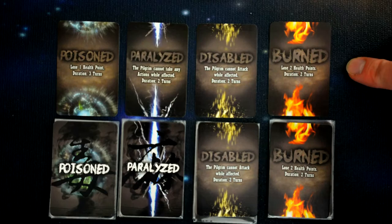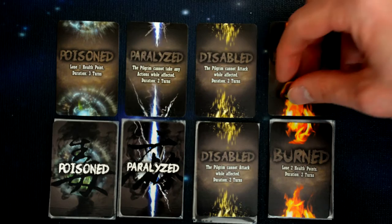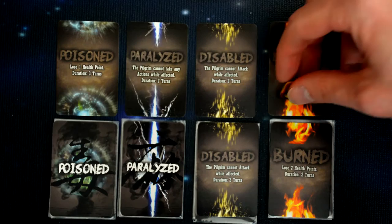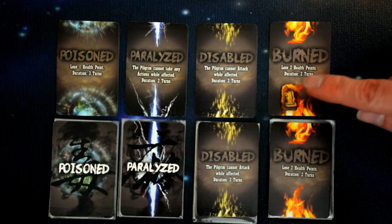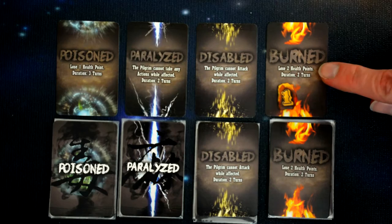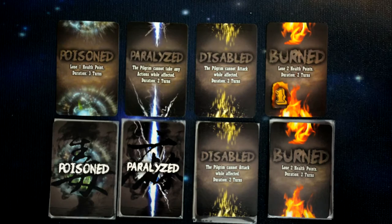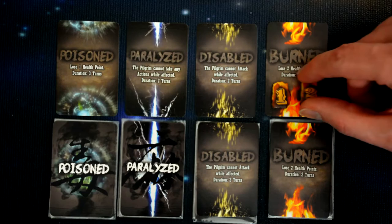When a pilgrim gets a condition, you place the card next to the pilgrim's sheet. During the end of turn phase you add a turn token to any active condition cards. During the maintenance phase of the following turn you consult those cards and check the duration. If there aren't enough tokens to equal the duration, the pilgrim takes the effect. For example, the Burned card lasts two turns — with only one token, the pilgrim takes two health points of damage. After a second counter is added, that hero removes the card completely.